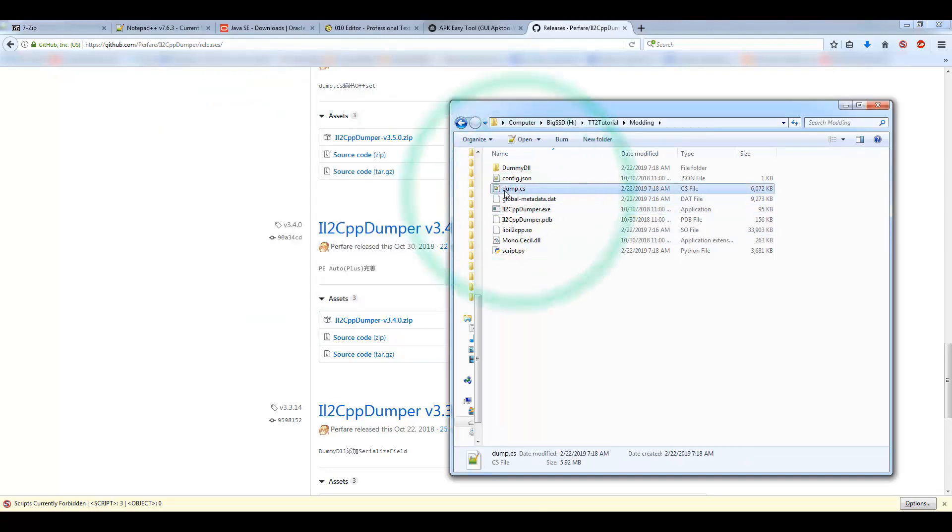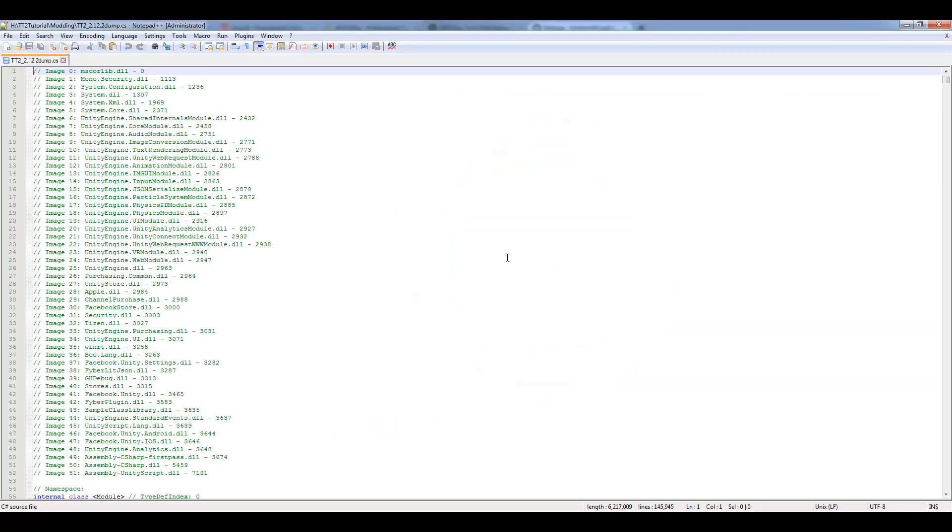From here, I always choose option 4 — hit 4. When it's done it'll say press any key to exit. I like to keep my dumps separate, so I rename the output folder — I'll call it TT2 2.1 or 2.2 so I know which game it belongs to.